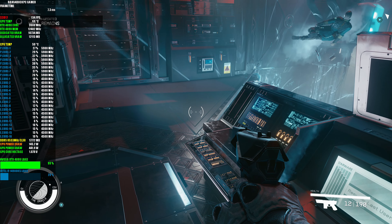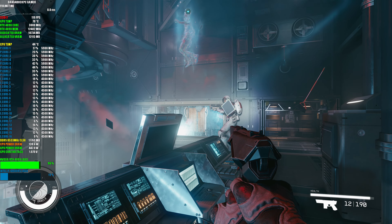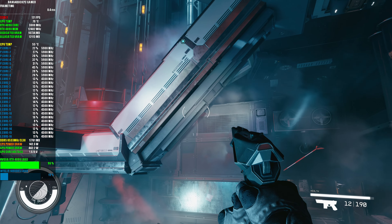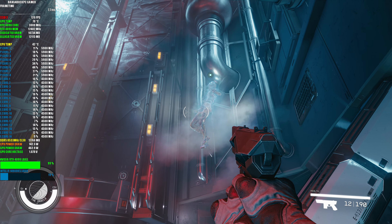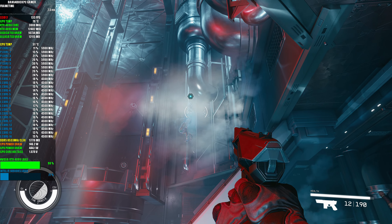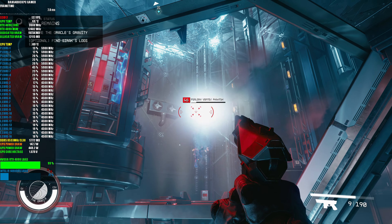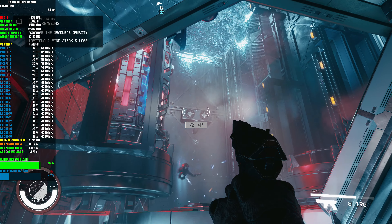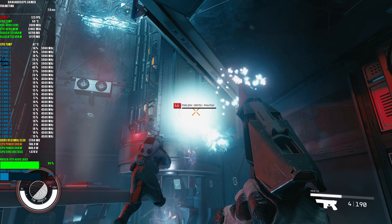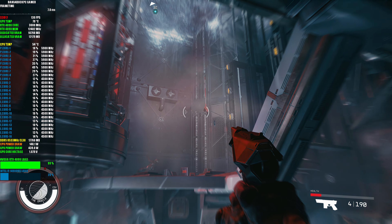One of the power cells dislodged in the last jump. Restoring the gravity may pull the cell into place — if I can get to the control room. Take these guys out as quickly as I can. I don't even need a gun. There's the last one.